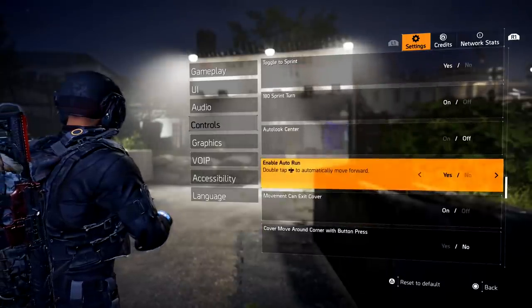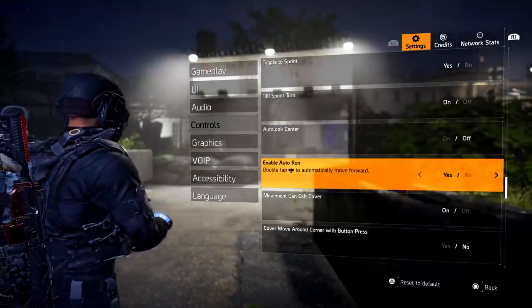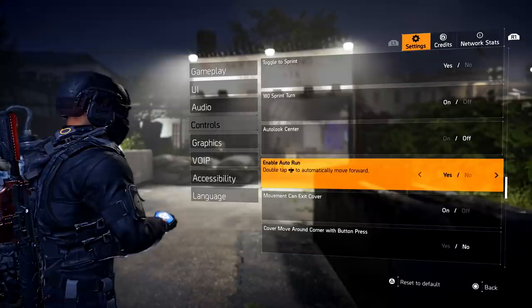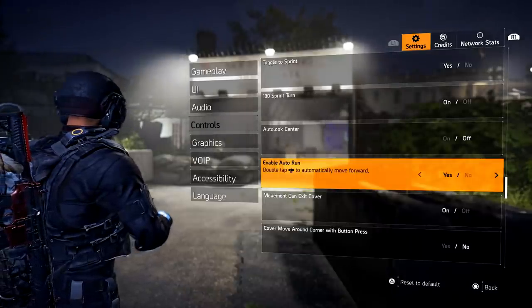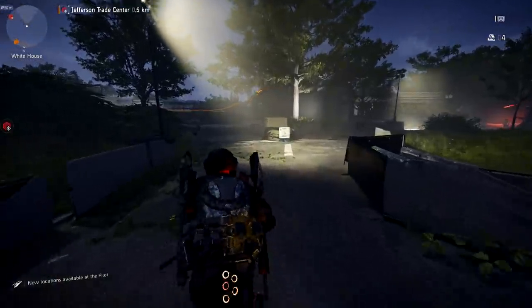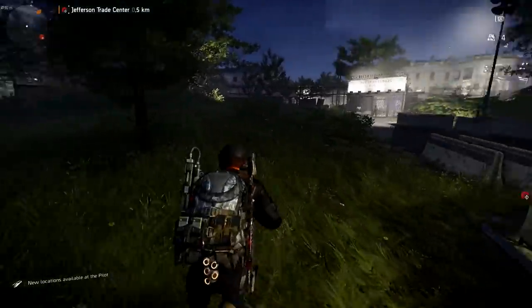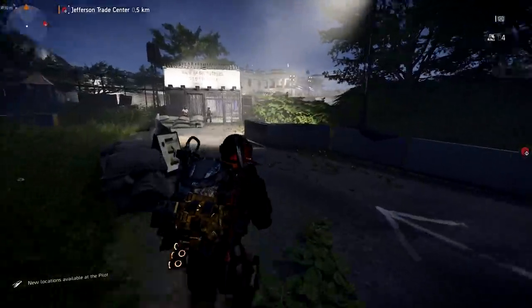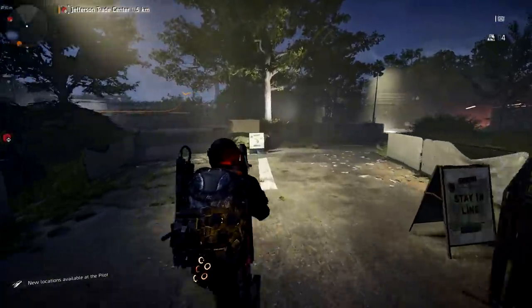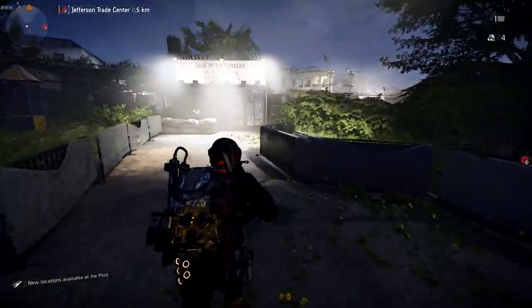The next feature is Auto Run. On PC, enable auto run with whatever key you have set — mine is X. On controller, double-tap your left joystick and then let go, and your character will keep running. Same thing on mouse and keyboard — hit X and you can run hands-free. Two great features for those long runs across DC.